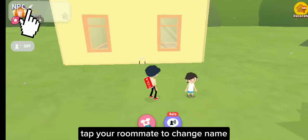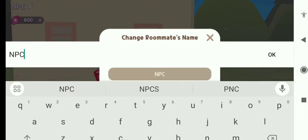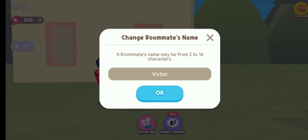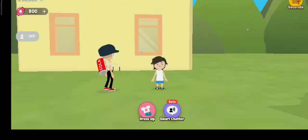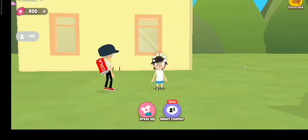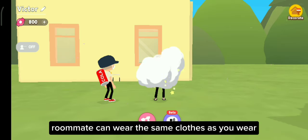Tap your roommate to change their name. Tap dress up to change clothes. Your roommate can wear the same clothes as you wear.